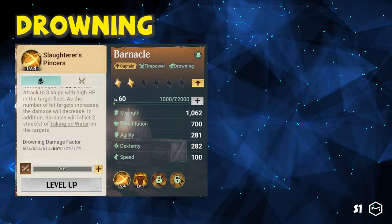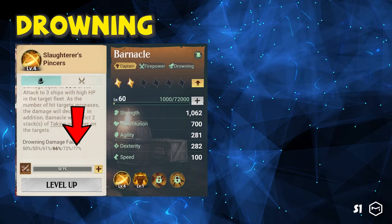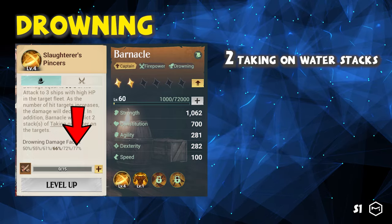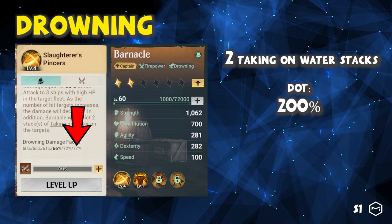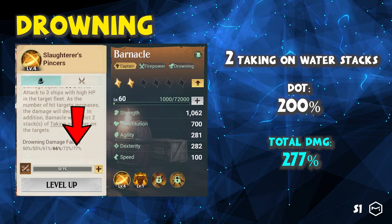Drowning damage works similarly to Blazing. For instance, Barnacle deals up to 77% Drowning damage to three ships and inflicts two stacks of taking on water status to the targets. Taking on water deals 20% of his attack over five seconds, which inflicts 200% for two stacks overall. Thus, Barnacle can deal up to 277% of total damage.